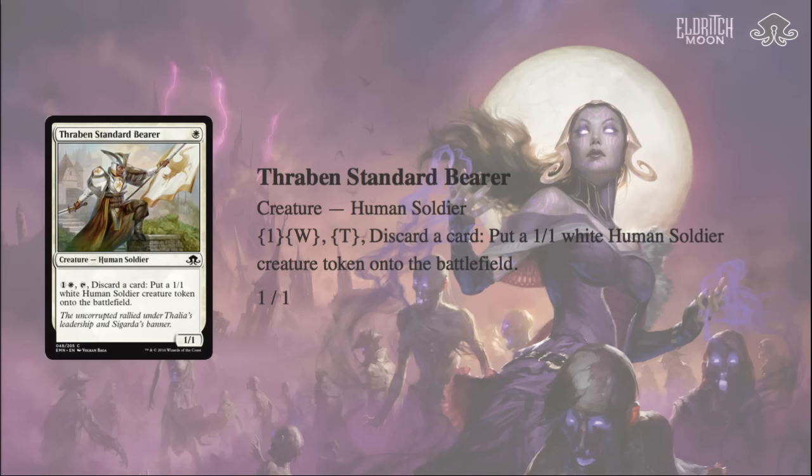Thraben Standard Bearer is really the card that stands out, while Borrowed Grace is something I tend to underestimate — the Anthem effect can be useful. Borrowed Grace seems like something you could put in your sideboard for Electrickery matchups. Thraben Standard Bearer is something you'd main deck — probably run at least 2, maybe even 3 main. The investment cost is so low, and you want a 1-drop anyway. You can leave up mana for Raise the Alarm or an extra token, committing to the board at no real cost.